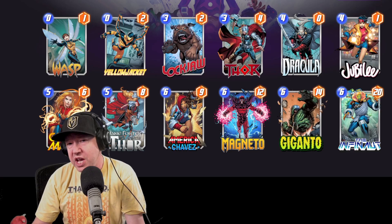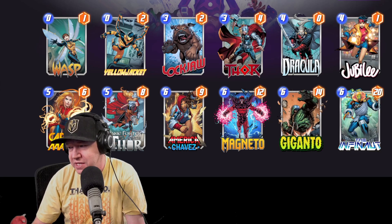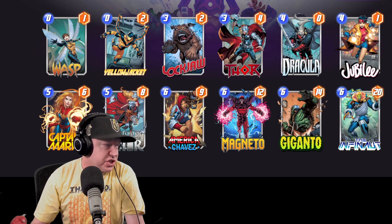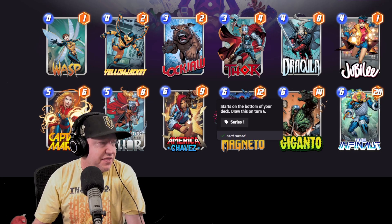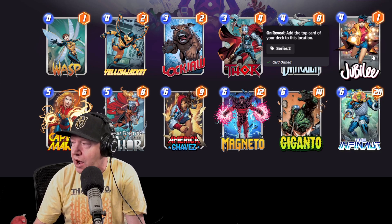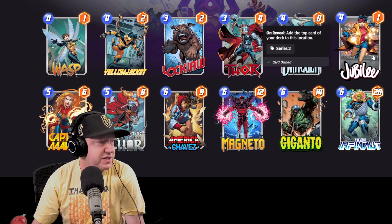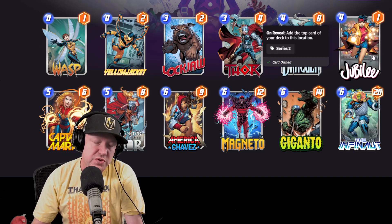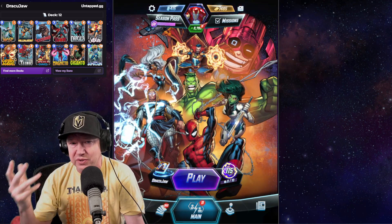There were some small changes to the way Jubilee and America Chavez work in the last patch. America Chavez now starts at the bottom of your deck and gets drawn on turn six. The reason this is important is that cards like Jubilee now add the top card of your deck to a location, so they're not going to be drawing America Chavez as much.